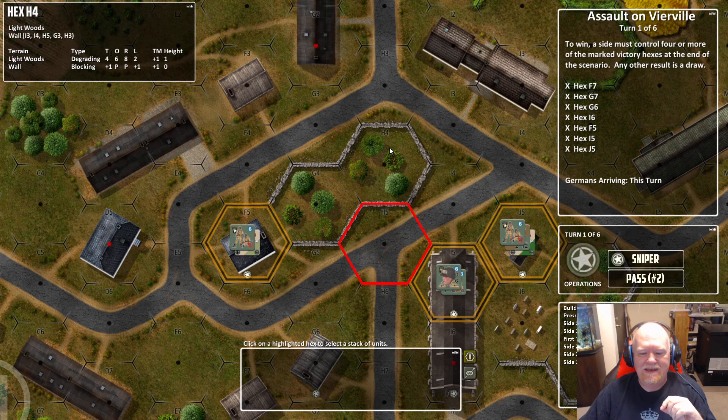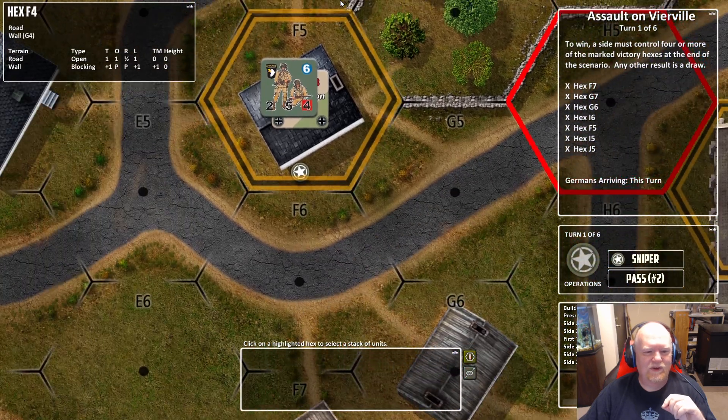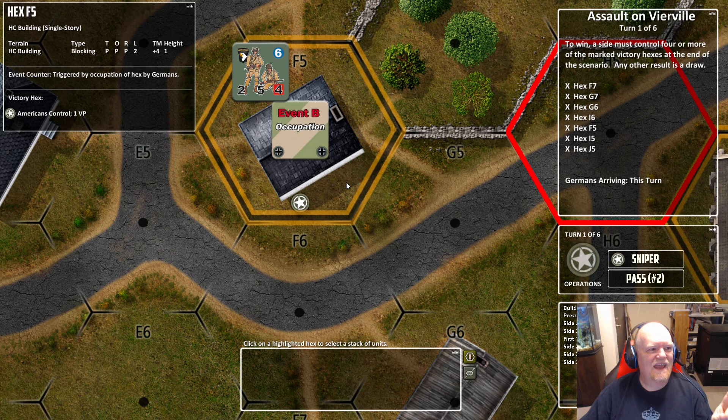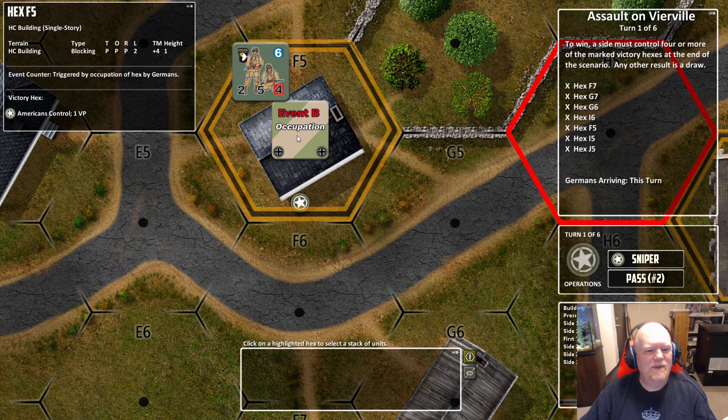Also, what we went ahead and did — now let's look at a victory location. We can tell this is a victory location because it's got the victory symbol in it, and if you cursor over it, it's telling us two things: event counter triggered by occupation of hex by Germans. So this is an event counter and it's got the German markings on it, so if they occupy it, that event will trigger. But it's also telling you the hex terrain, and right below that it's telling you it's a victory hex and the Americans control it for one VP.